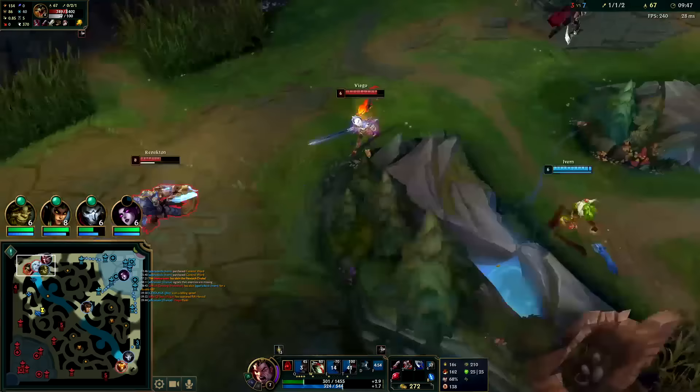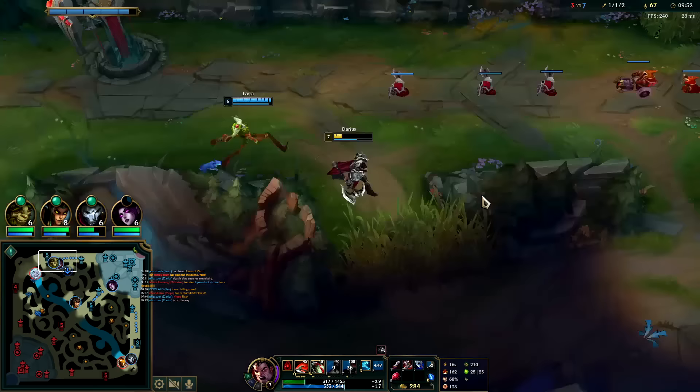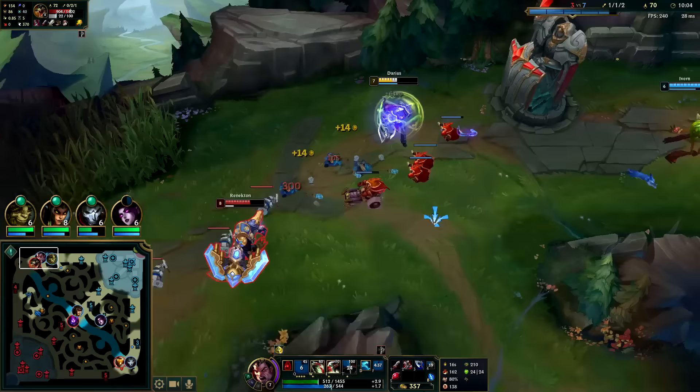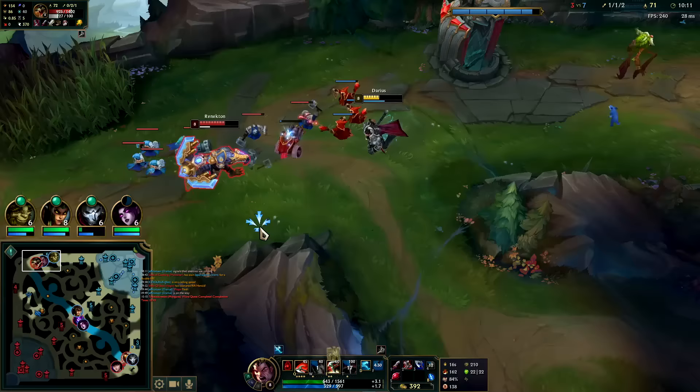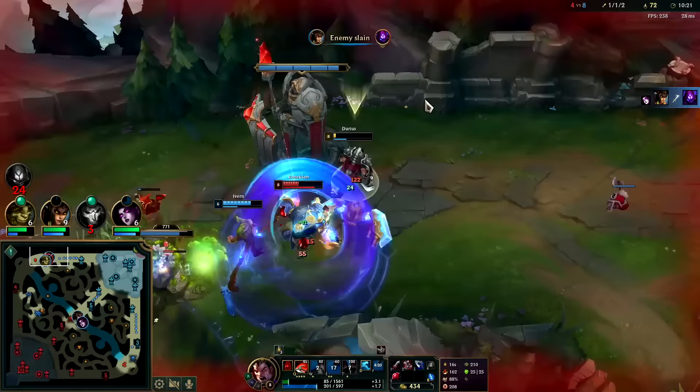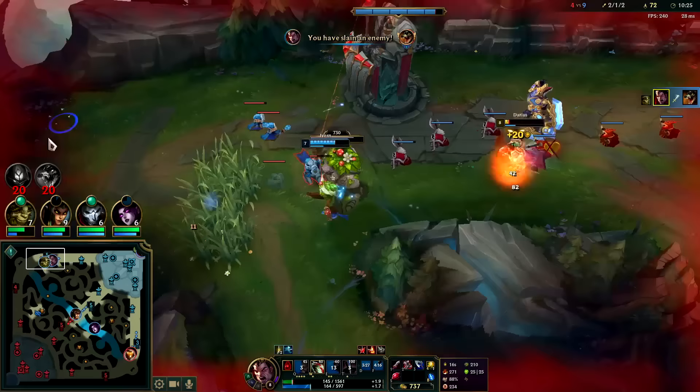I need to heal off Krugs real quick — they chunked the crap out of me with the Viego. He doesn't have R at least but wow, that's some damage. I was not expecting that. I've got to play this nice and slow, get my hook ready. Got it — that's good, hook auto W. Oh he's getting hit by the turret. Got him with my health down — he goes. Very nice, we'll take it, skadoosh.